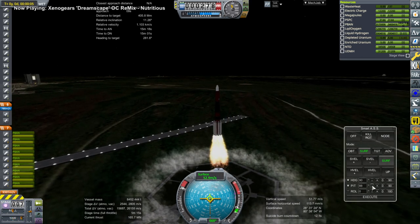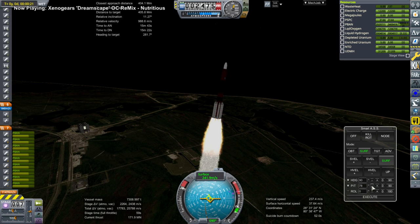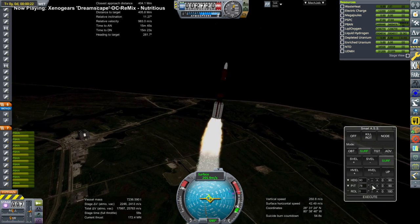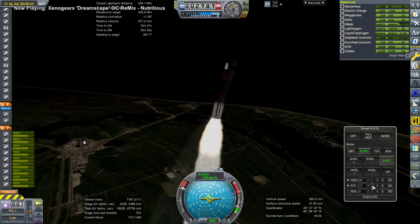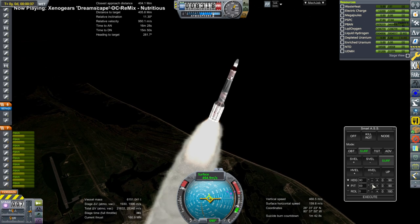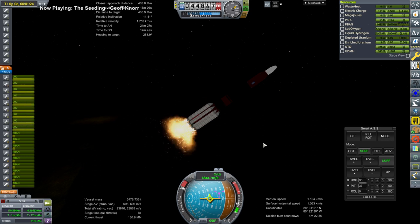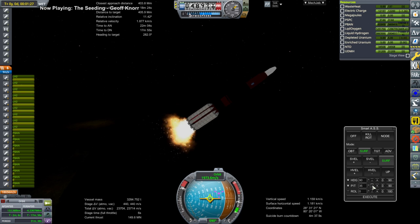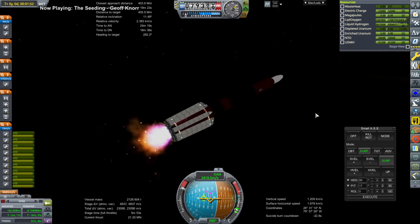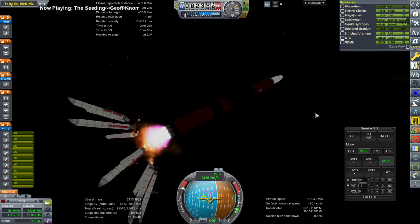The nice thing about using the SRBs is the efficiency isn't there but they have a nice boost, and these do have thrust vector control, I believe by injecting fluid into the nozzle. It's sort of like the Titan III boosters — basically they're really big Titan III boosters. So there we go, time to ignite the Raptor vacuum engines. Once the thrust tapers off on the SRBs we let them go — we don't need to wait until they're completely expended, just down to a certain thrust level where it'll be safe.